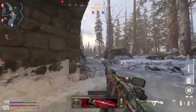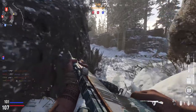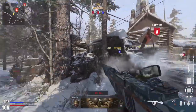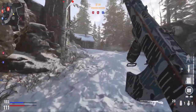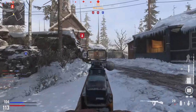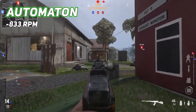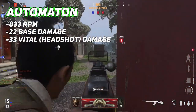The gun we're covering today is the Automaton. The Automaton is the second assault rifle you unlock in this game. It is a high-firing, pretty low-recoil gun — which is surprising, and we'll talk about that in a bit. Looking at some basic stats, the Automaton has a fire rate of 833 rounds per minute, which is extremely fast for an assault rifle and definitely one of the fastest in the game.